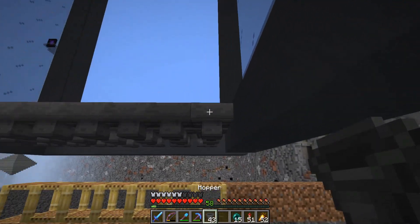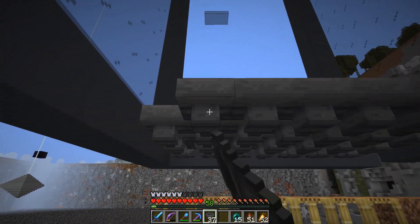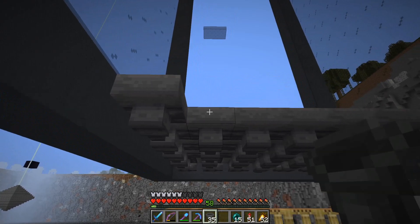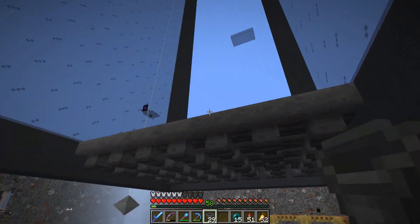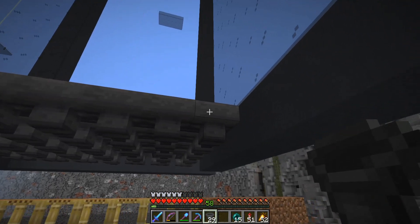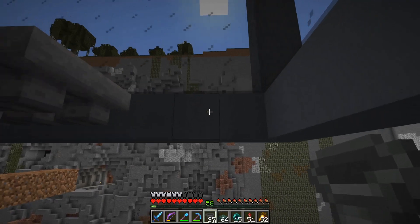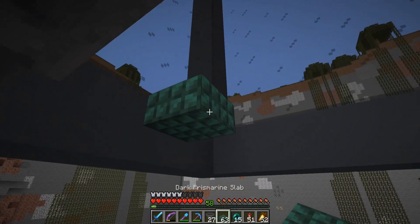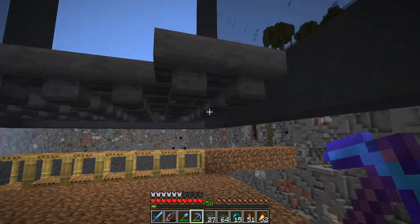After this, I need to put the roof on the farm. I think I'm going to use dark prismarine as the roof and dark prismarine slabs on top of these hoppers as well. I think it's going to look pretty good next to this gray concrete and the black glass. We'll just have to see, but that is the current plan.